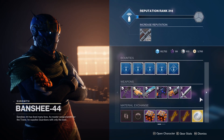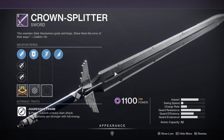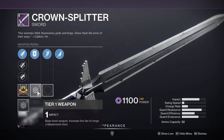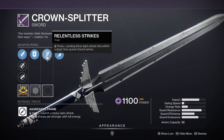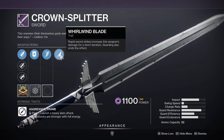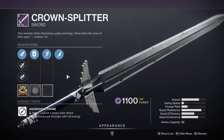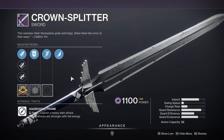For the last weapon of the video, Titans get your shards and glimmer out — this might be very appealing to you. We have the Crown Splitter sword rolling with Jagged Edge, Relentless Strikes, Whirlwind Blade, and an impact masterwork. Jagged Edge and the impact masterwork increase your overall base damage. Relentless Strikes gives you ammo back for every three hits for sustain. Whirlwind Blade gives up to a 30% damage bonus on your heavy attack if you can land five light attacks first, although it scales with each hit — three hits give 18% for example.